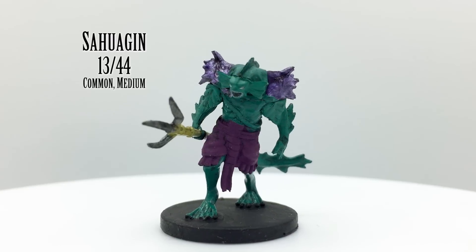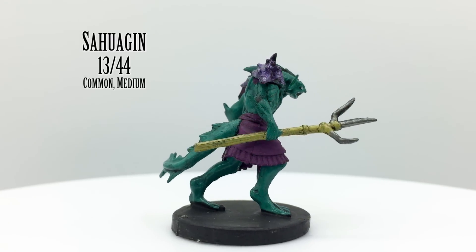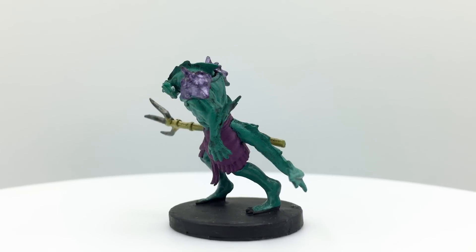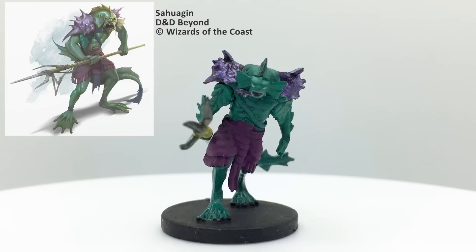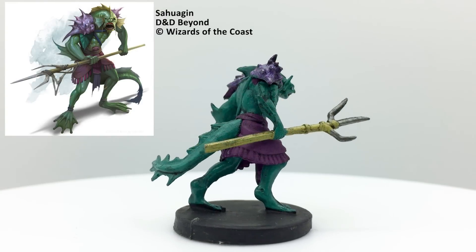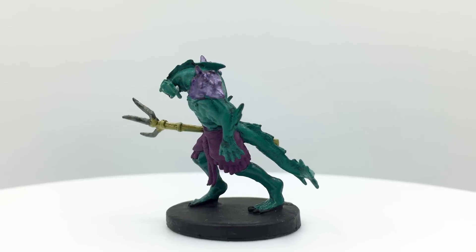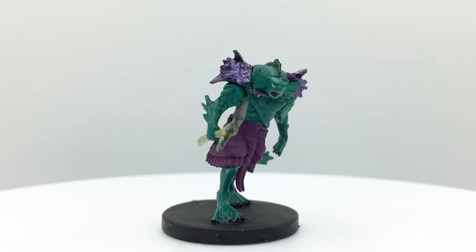Sahuagins live in the deepest parts of the oceans but terrorize all parts of it and even raid coastal settlements, earning them the nickname Sea Devils, though they can only stay out of water for up to four hours before suffocating. They are mortal enemies of the aquatic elves, and though the war between the two races wreaks havoc, it prevents the Sahuagins from establishing total dominance of the oceans. Sahuagins worship a shark god and can telepathically command sharks. Standard Sahuagins have a challenge rating of 1/2 and are in the Basic Rules. They appear in Ghosts of Saltmarsh, Tales from the Yawning Portal, and Xanathar's Guide's Underwater Encounters Table.